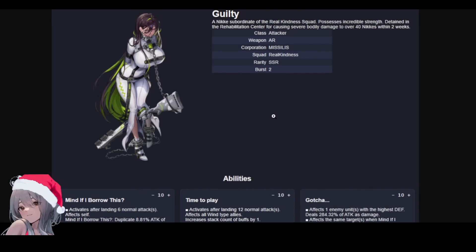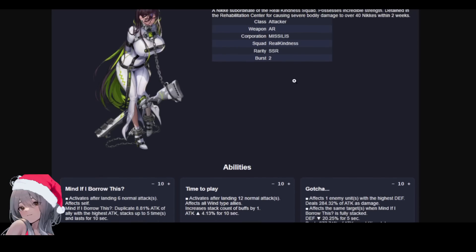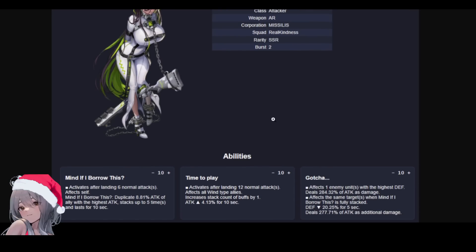Guilty is an attacker class, shotgun — not AR. Rarity is SSR, Burst 2. We don't really need any more Burst 3s in my opinion because it's so saturated by Pilgrims. Burst 1, you're really competing with Litter, and Burst 2, you're competing against Senti or Rupee. So let's see if she can keep up with the current meta.